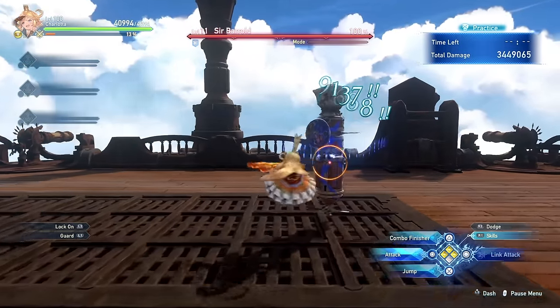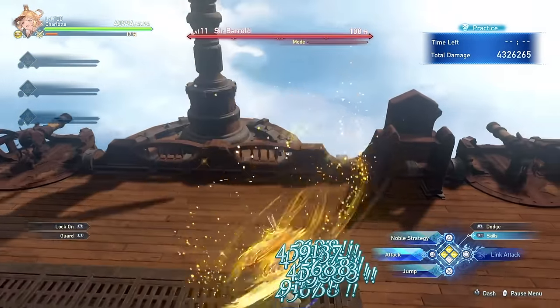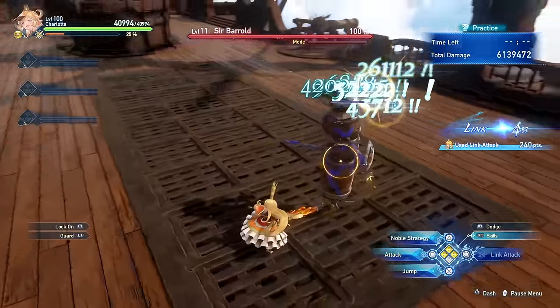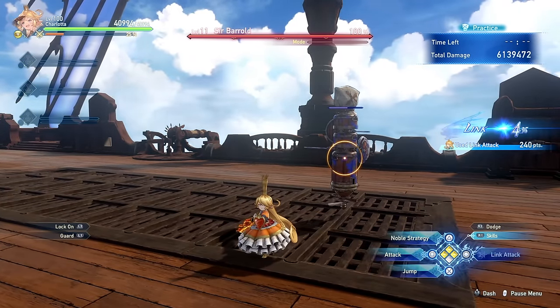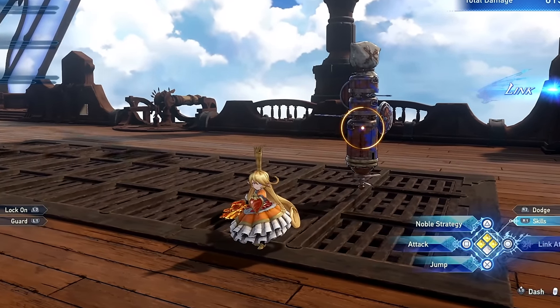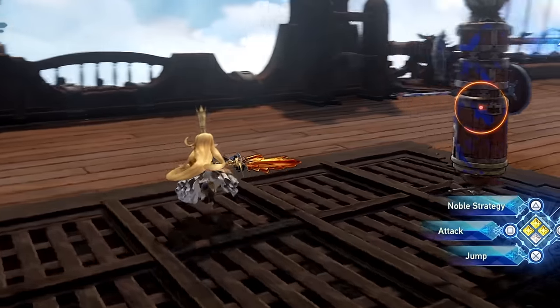Additionally, for example, if you see that you are about to trigger a link attack, go ahead and use your Noble Stance a little bit sooner because you know that you're going to be able to trigger another Noble Stance after performing the link attack. The important part is that you really don't want to waste your Noble Stance because it is your highest damaging source as Charlotte.